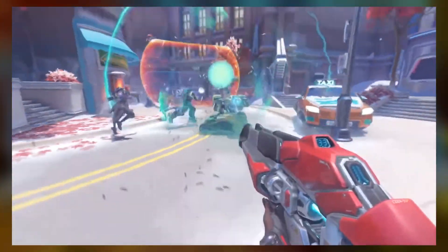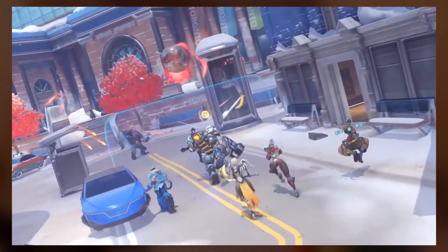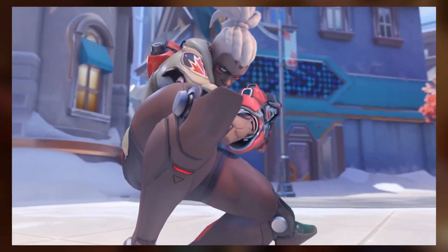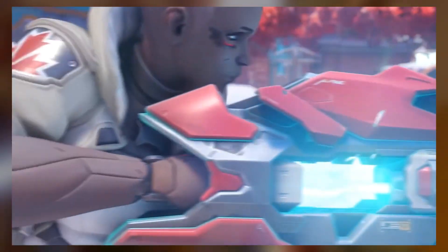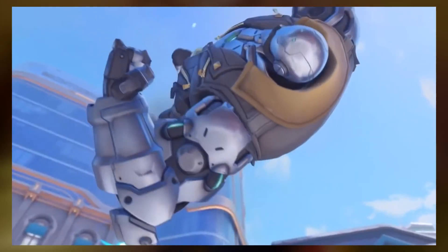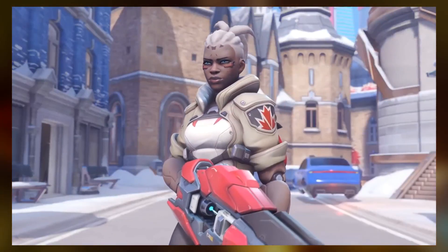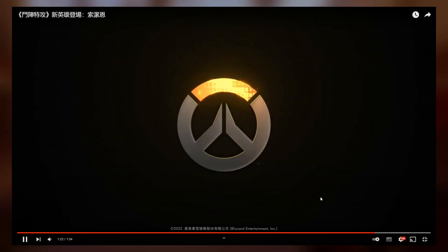This is an interesting bit of clip here. I believe that green orb is some kind of ability — we'll break it down in a moment. So this is Sojourn sliding, charging a shot on Echo, and I believe this right here is an ultimate. There's Hammond and Ash, this is a charge shot, and — wait for it — there it is, a full-on reveal of Hammond's leaked skin. And then there's Sojourn right at the end.